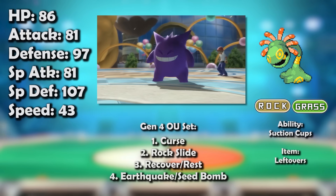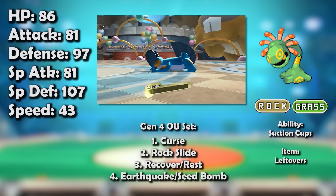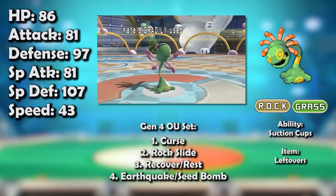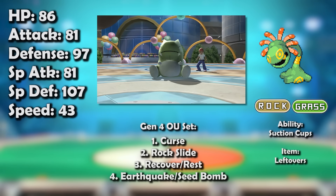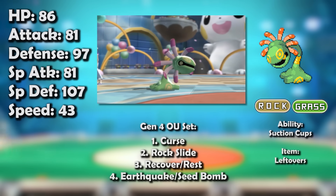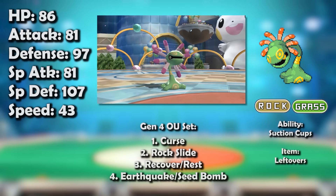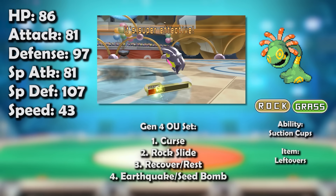Curse Cradily wasn't one of those Pokémon you could technically justify an OU niche for but would never actually use in an important game — it actually saw significant high-level tournament success. It was a great addition to already-effective defensive sand teams and a great consistent performer against offense and opposing stall teams alike. Unfortunately, its time in the limelight was cut short with the eventual uptick in Breloom, who thoroughly dominated it — since Breloom was already dominating the rest of the metagame, giving it such free turns wasn't a good idea. However, Cradily had already left its mark on the OU tier.